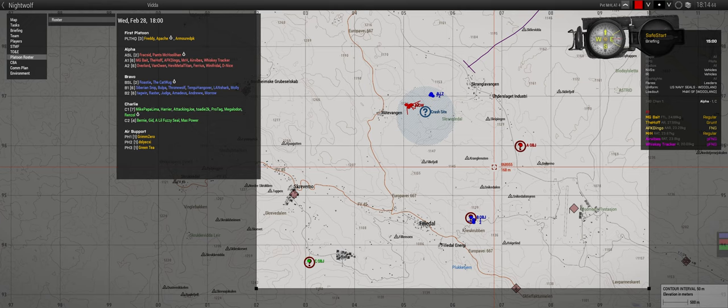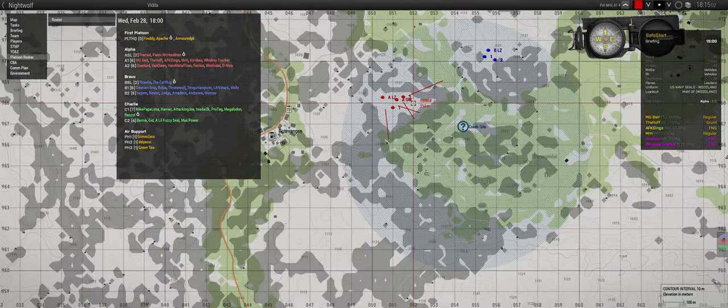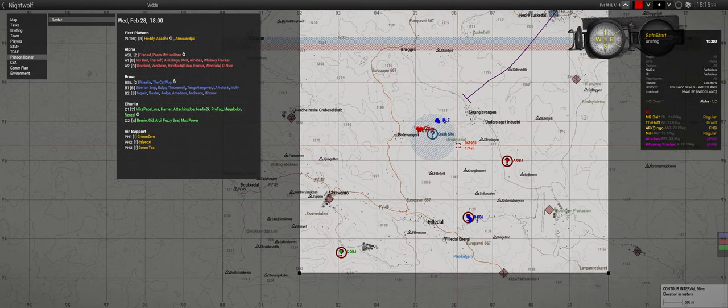Our specific task at the crash site: land on Alpha LZ, occupy Alpha Overwatch watching the road — particularly road two to the east and the area to the southeast for road one — while Charlie secures the crash site proper, landing as close as possible to it. Bravo does the same on the adjacent rock face. Once survivors are secured and the crash site detonated, we'll airlift to Alpha objective and look for the HVT or intelligence. Bravo and Charlie do the same at their objectives.